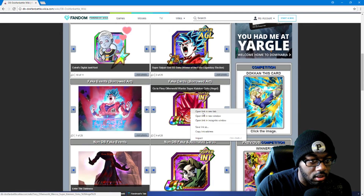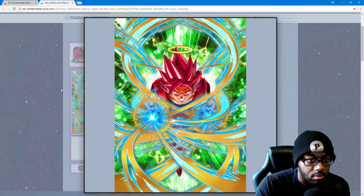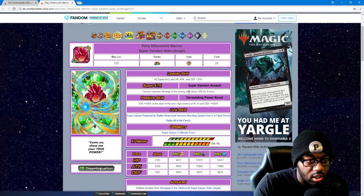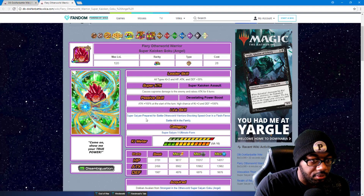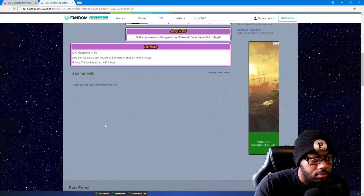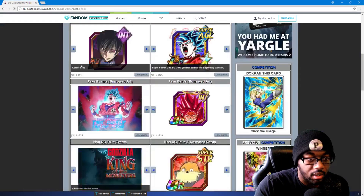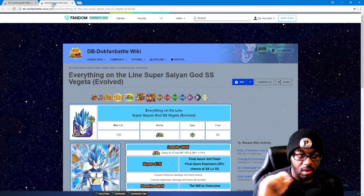Now we have a Super Saiyan Kaioka — this is pretty much like the physical one we already have. His hands are out which is kind of cool. All types plus two Ki, HP attack and defense 30 percent, causes supreme damage to the enemy and raises attack for six turns. Passive: attack 100 at the start of turn, high chance of plus three Ki and defense 100 percent. He's in Ultimate Form right now — those stats are actually pretty damn good. Token awakens from another card, and the Ki multiplier raises attack for six turns at a 50 percent boost — actually pretty good.